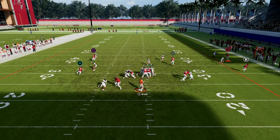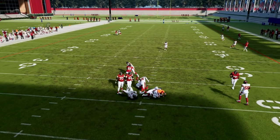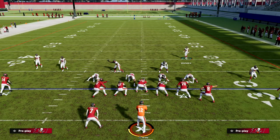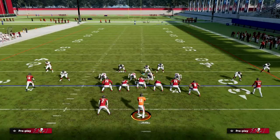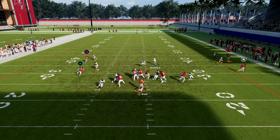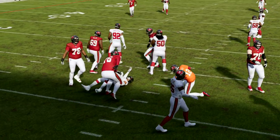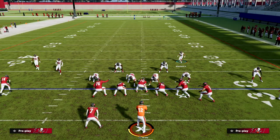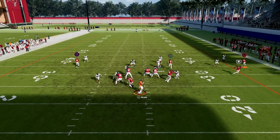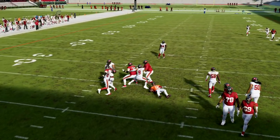There are other things you can do with Big Nickel Over G that make this defense simple but effective. Right here we're trying to get some B gap pressure as well. The beauty of this pressure is that it's man coverage across the board, and we know how good man coverage is this year. If they block their tight end, they won't always pick this up — the only surefire way for them to block this pressure is to block their running back.